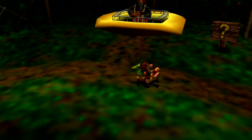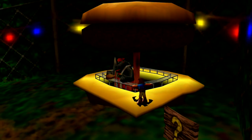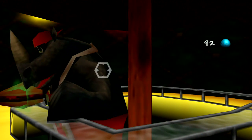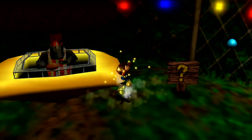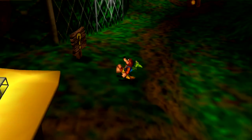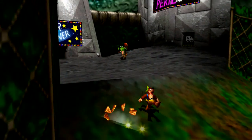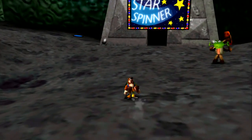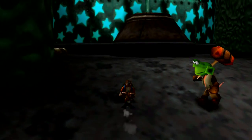Here's the burger stand I activated. He gives you a burger — and he's clearly sneezing on it. Isn't that just wonderful? He gives you that burger, and it's used for something to get a jiggy, which is what you use to open up new worlds.